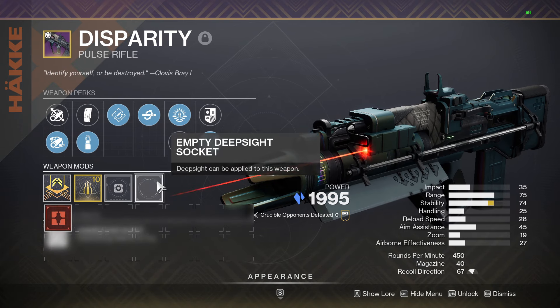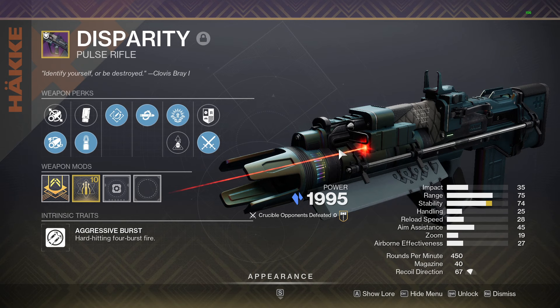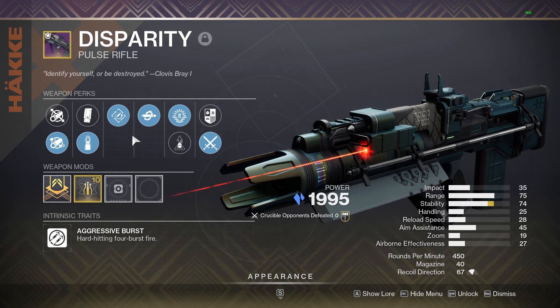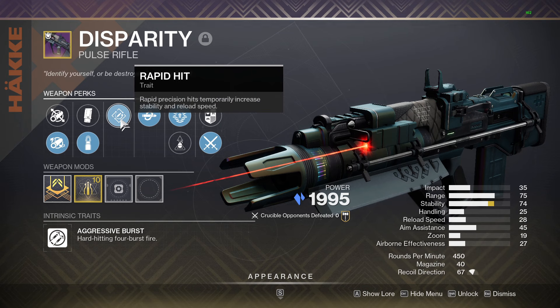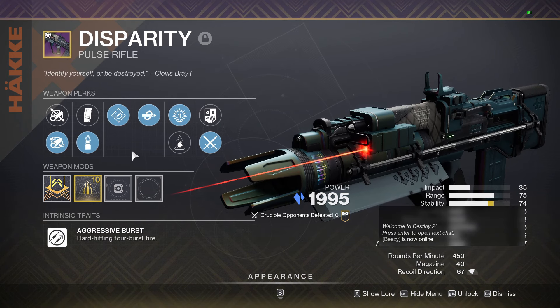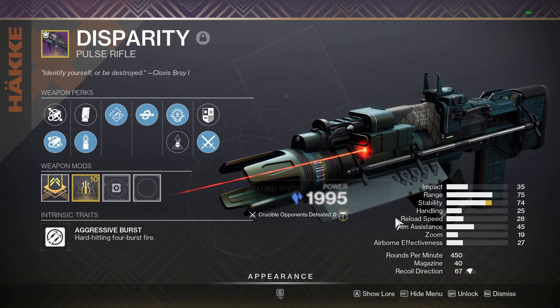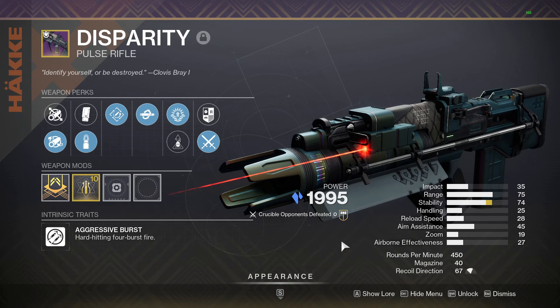The pulse rifle we're talking about is called Disparity. This was released in Season of the Seraph. Now luckily, if you want to test this thing out for yourself and you do have five Harmonizers, you can craft it. Right now Banshee is selling a pretty good roll — rapid hit kill clip — as this video is being posted.